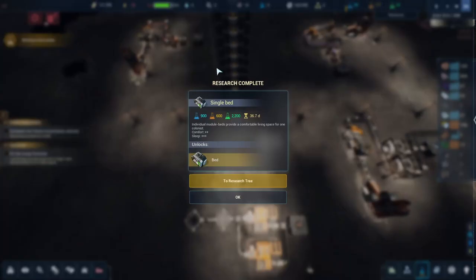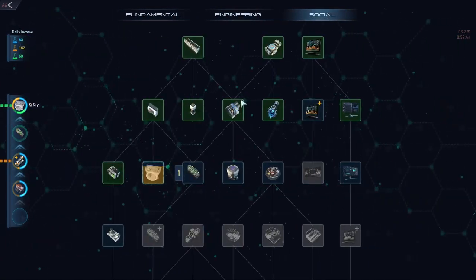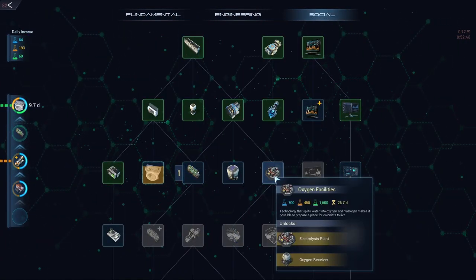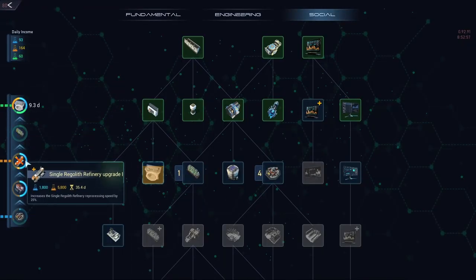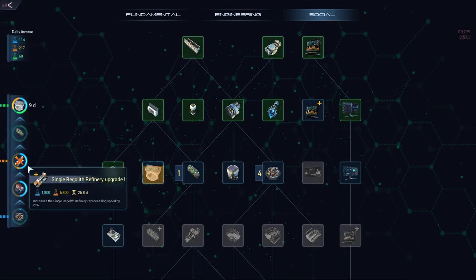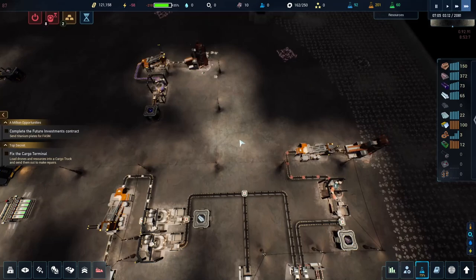Downstairs - what do we got for research? We did the beds, so let's go back. Big water tank, want the oxygen facility - that's good. How close are we to completing? Not that close. Those are the ones I really want - they're going to really boost our production.